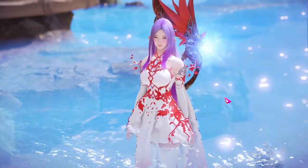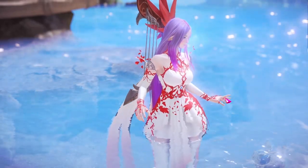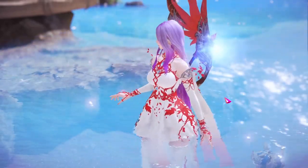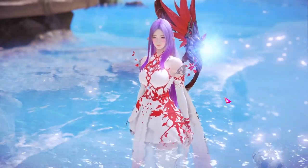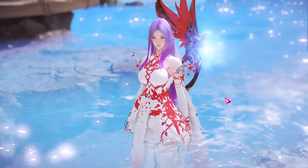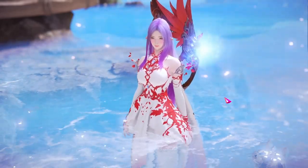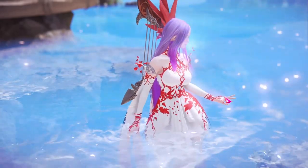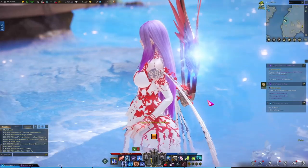Hey guys, Misu here. Today I want to go over some of the settings that you can change in-game to make your gameplay a lot easier, a lot smoother, and a lot clearer. That way when you're doing dungeons like Guardian Raids, Abyssal Dungeons, and Raids, you can really just focus on the things that matter, such as yourself, your positioning, the boss's attacks, and if you're a support, where your teammates are and where you need to throw out your skills. So let's hop into the settings.